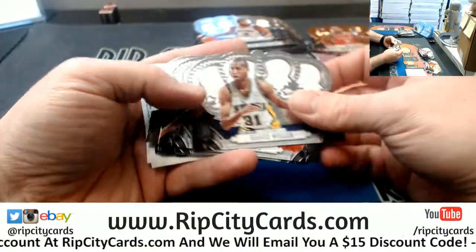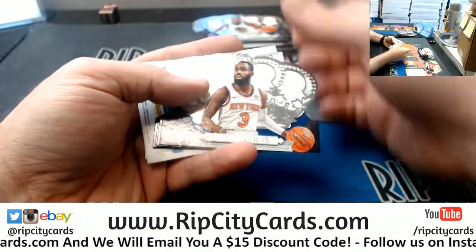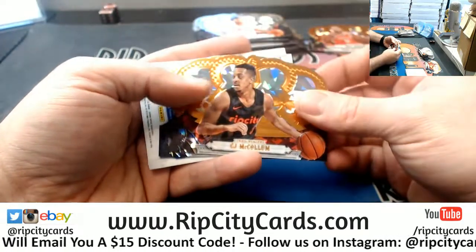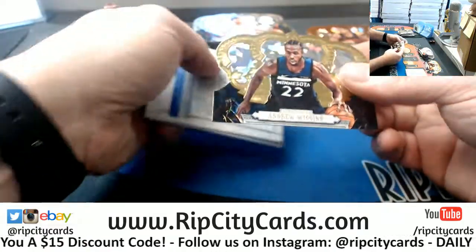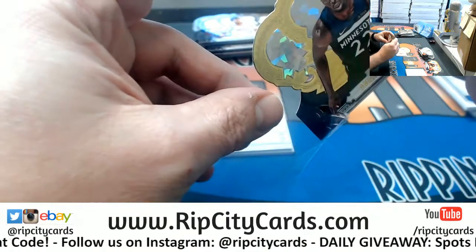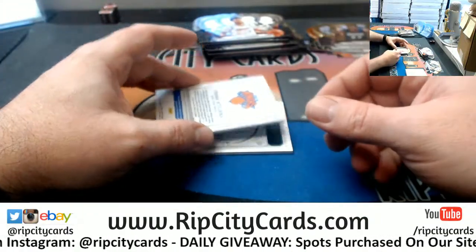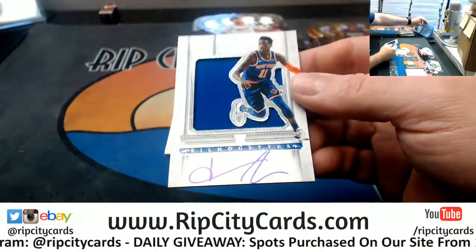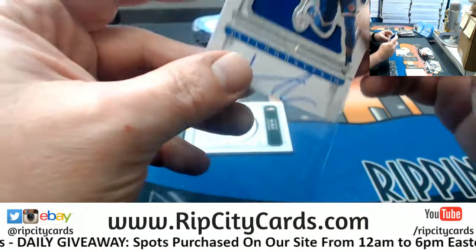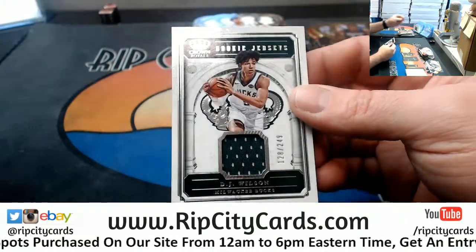Drummond, Miller, George, Gasol, Iguodala, Hardaway, Cousins, Tyler Johnson, CJ McCollum — Blazers. A Gold Andrew Wiggins /10. Another Frank Silhouette /199 for the Knicks. And a DJ Wilson /249 for the Bucks.